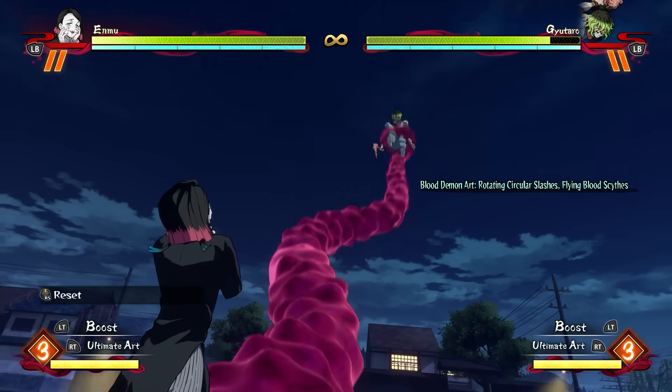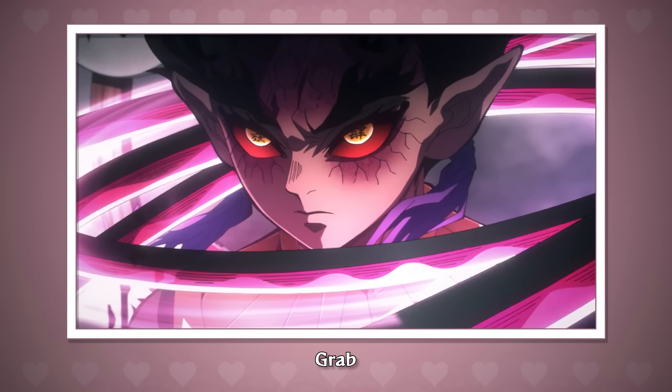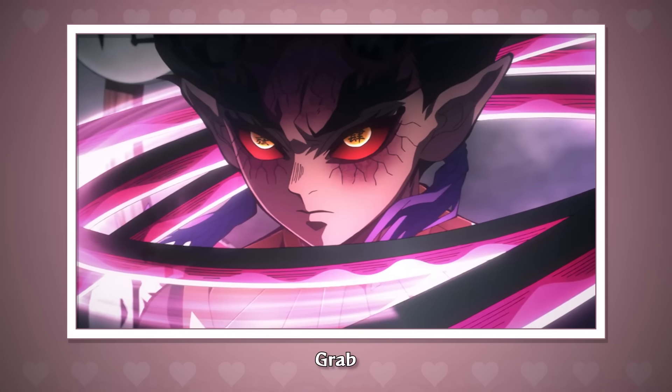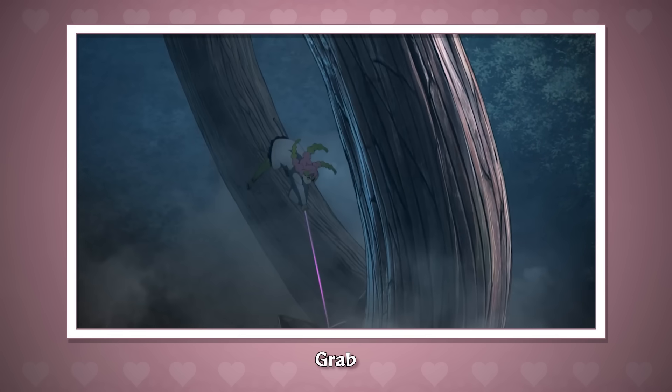Last but not least before we move on to skills, let's talk about her grab. She's going to extend her sword and wrap it around your neck from really far away — basically an Enmu-style grab. If it connects, she's going to spin over you and slam you into the ground. I think it's about time slayers get that range; it can't be just the demons all the time.